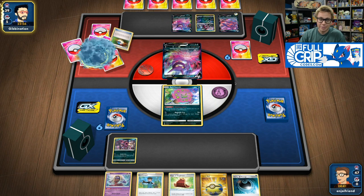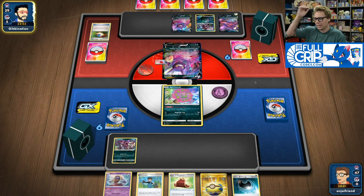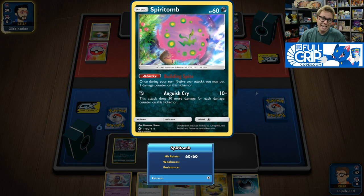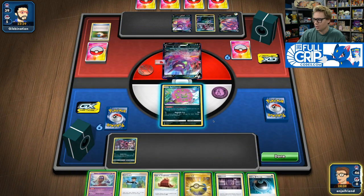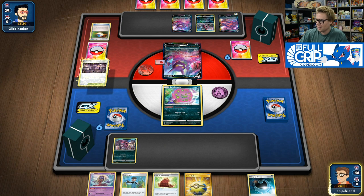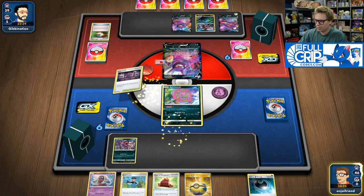This deck actually has the potential to one-hit KO an Eternatus VMAX with the help of Galarian Zigzagoon. With a Cape of Toughness on our Spear Tomb, they have 110 HP. If you get 10 damage counters onto the Spear Tomb, Anguish Cry actually deals 310 damage, meaning we only need one Zigzagoon and two Scoop Up Nets to one-hit KO. Sure enough, Spikemuth right off the top — that is huge. And my opponent does have the Air Balloon on the Crobat V, so that's going to be a good start for them.